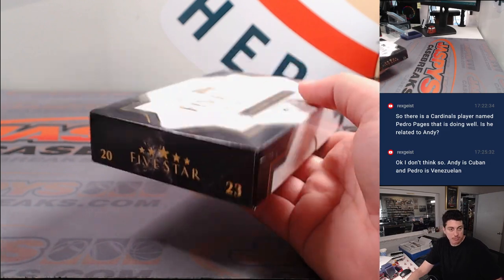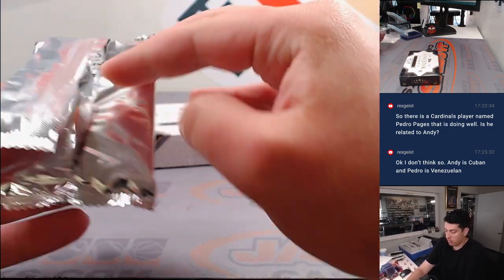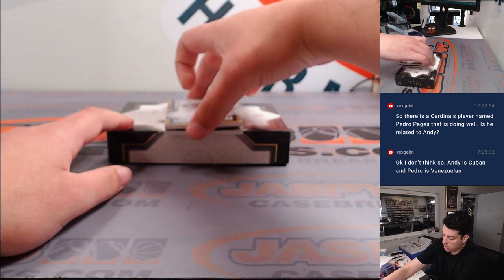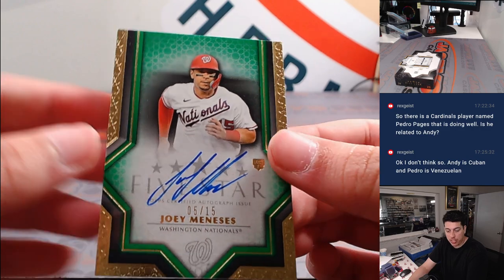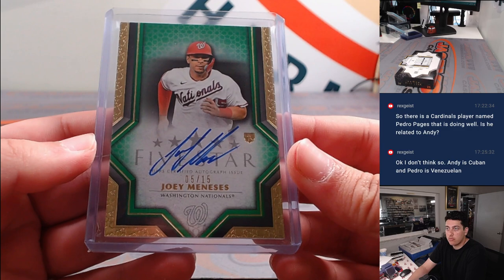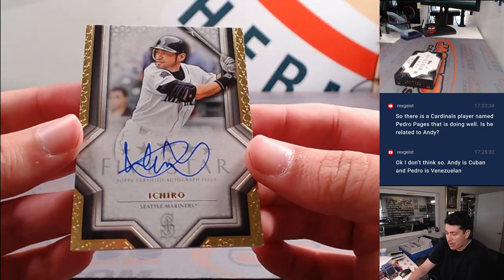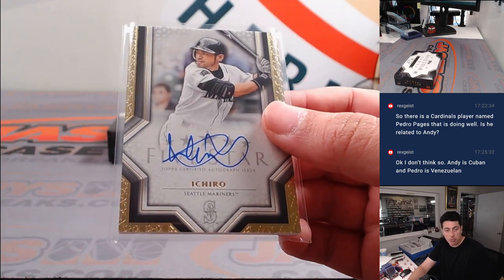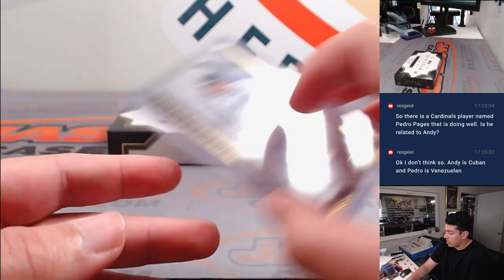Last box of the break. Joey Manessi, 5 out of 15 on the rookie autograph for Washington, going to Kevin. How about Ichiro? Ichiro, on-card autograph — it's all on card. What a break. Seattle, going to Lauren. Lauren absolutely smacked this break, and that is a nice, nice looking card. Great break.